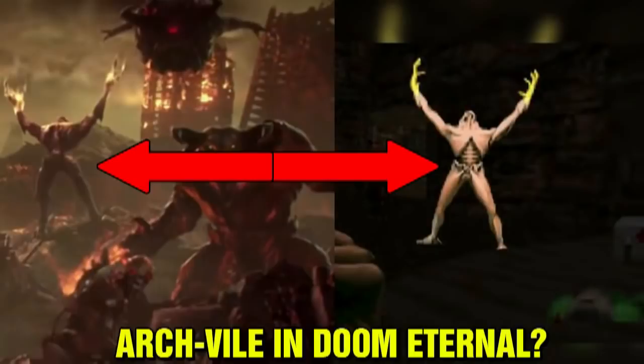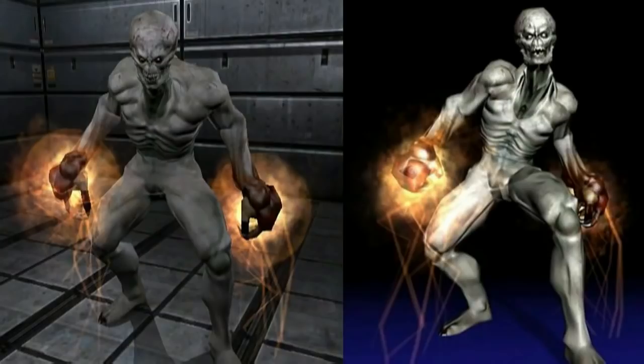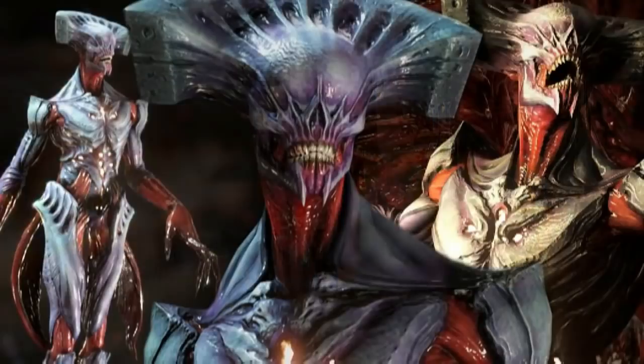With the recent trailer for Doom Eternal, we do see a monster that might be the Archvile. When Doom 3 was released, the Archvile was brought back, but this time it could not resurrect enemies because their bodies would disintegrate after they were defeated. Instead, they allowed it to simply spawn in enemies. Its fire attack was also changed — it was now a pillar of flame on the ground that traveled in a straight line. The Archvile was absent in the Doom game from 2016. Instead, it was replaced with the Summoner, which played a similar role.